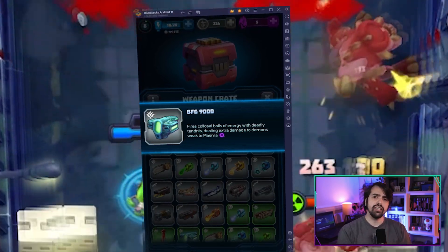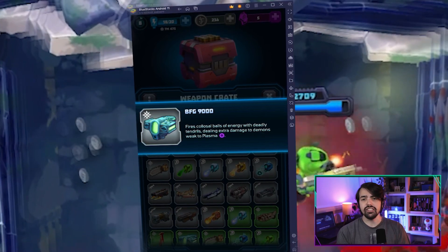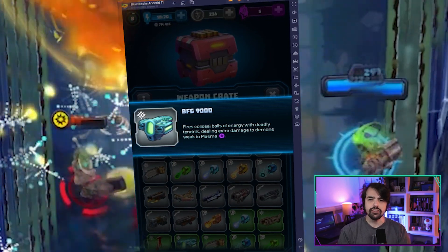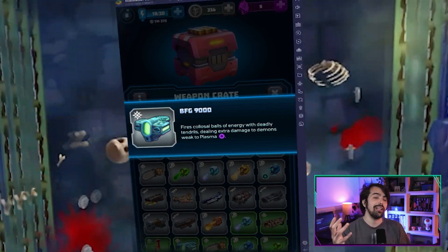And the BFG's secondary fire mode launches orbs that seek out and disintegrate any demonic presence in the vicinity. The unparalleled destructive force of the BFG-9000 makes it a true game-changer, turning the tide of any battle.